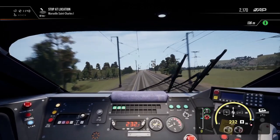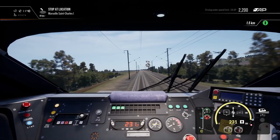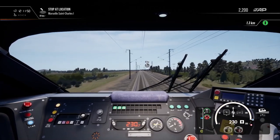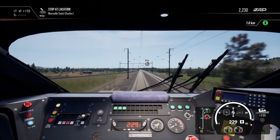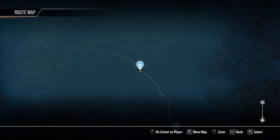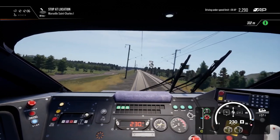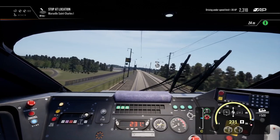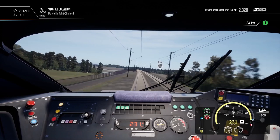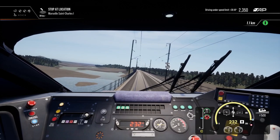At first I was a little bit annoyed they hadn't included the EMU — I don't even know what it's called, and I don't think I ever knew. But then I was like, hang on — this is a slow route, it's designed to be done slowly. And this locomotive, once it can go up to 90km an hour, it's going to be a lovely thing to drive.